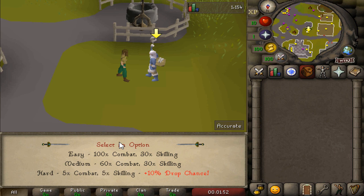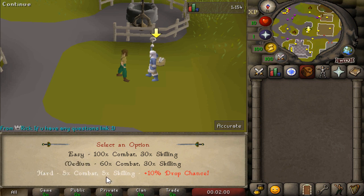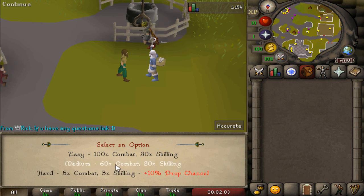There are three different game modes we can choose: Easy - 100x combat, 30x skilling; Medium - 60x combat, 30x skilling; and the Hard one - 5x combat and skilling and 10% extra chest drop rate.